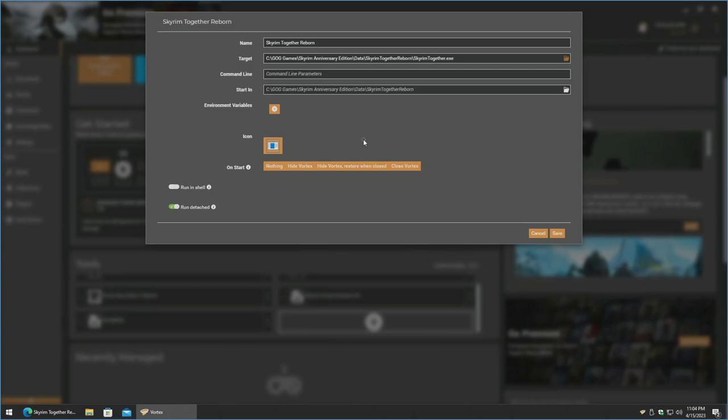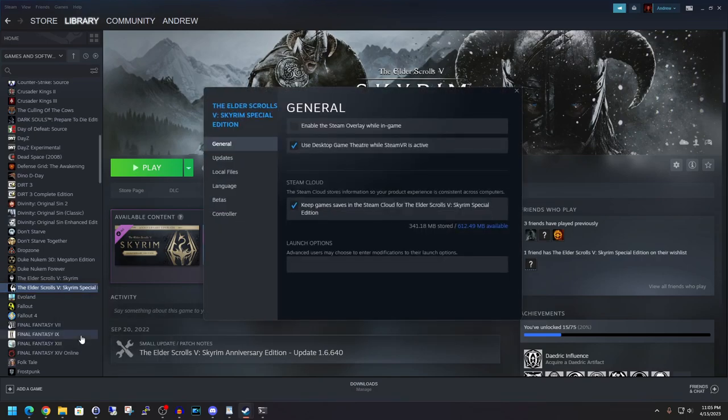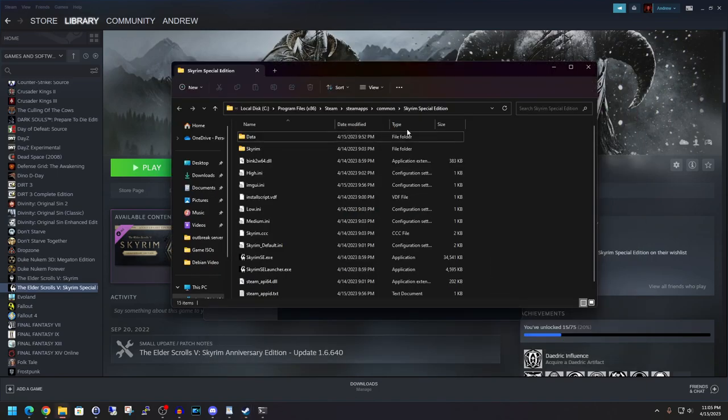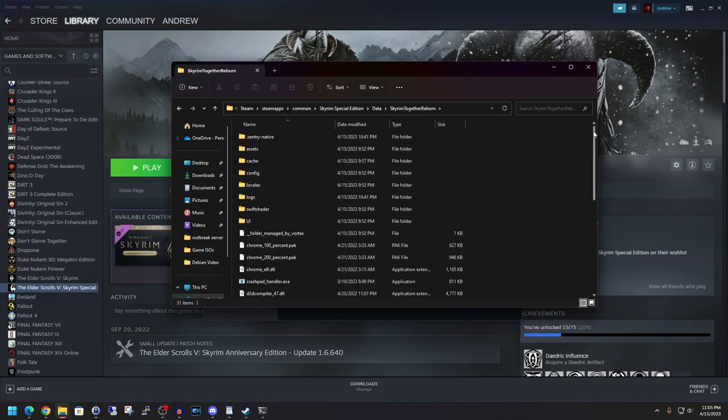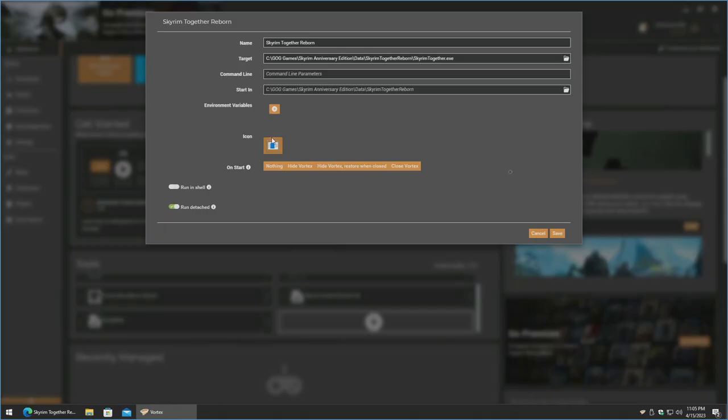Now let me show how to find it on the Steam version. Go into Steam, go to library, find Elder Scrolls Special Edition, right-click, go to properties, go to local files, and click browse — this will bring up where it's located. Then click on data, Skyrim Together Reborn, and hunt down the skyrimtogether.exe. You can also copy the entire file path from the address bar, paste it into the target field, hit enter, and select skyrimtogether.exe. We don't need to change anything else as long as the target path is correct.